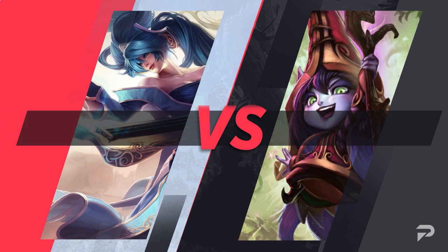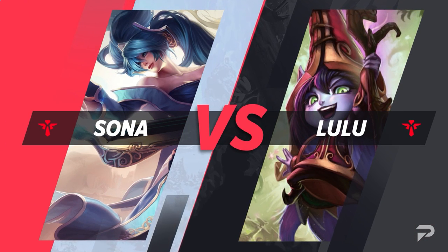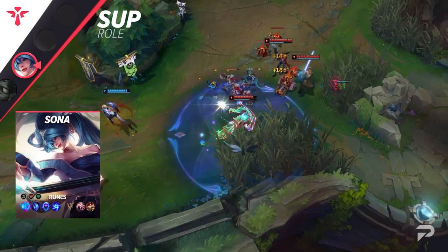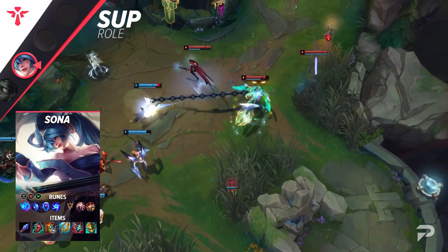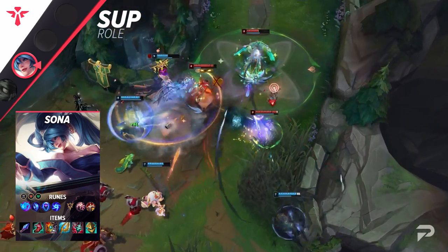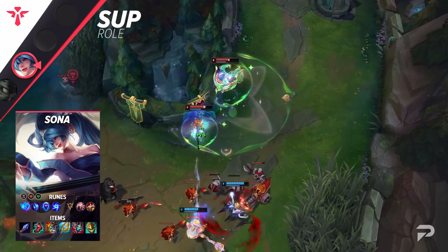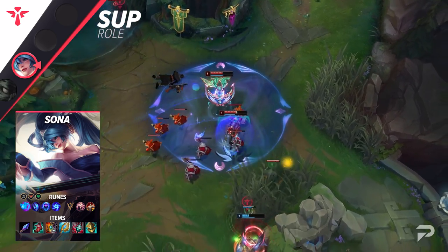Finishing off our list, we've got Sona as a counter to Lulu. Lulu is definitely the stronger early game champion with better burst, better consistent DPS, and even better shielding in 2v2s. But she doesn't have the tools to force trades. All you'll be doing as Sona is maxing W, surviving the laning phase, and scaling up for teamfights later. While Lulu is buffing a single carry at that point, you'll be supporting the entire team — once you reach this point of the game, you'll always offer a lot more than her just by face rolling your spells in 5v5s.